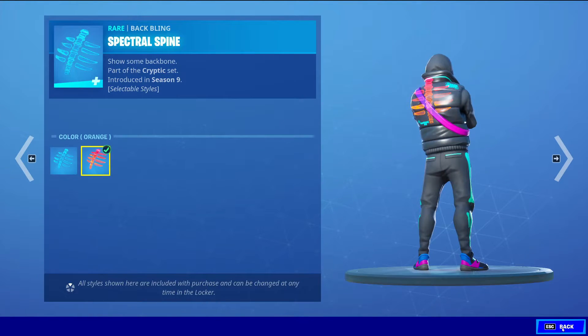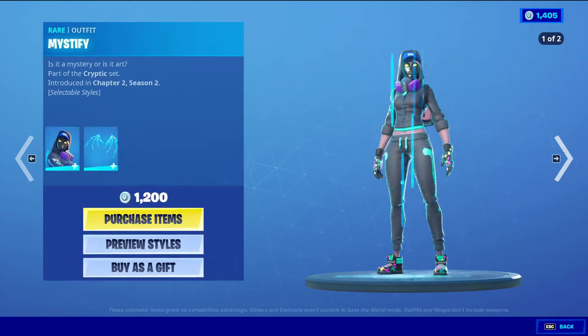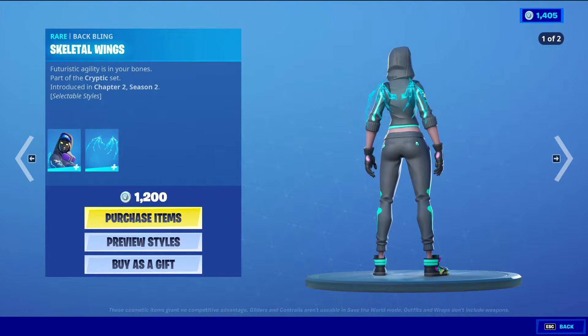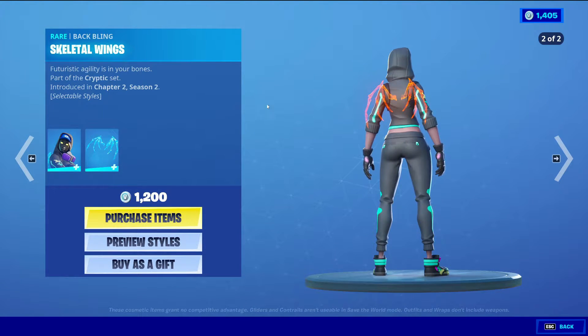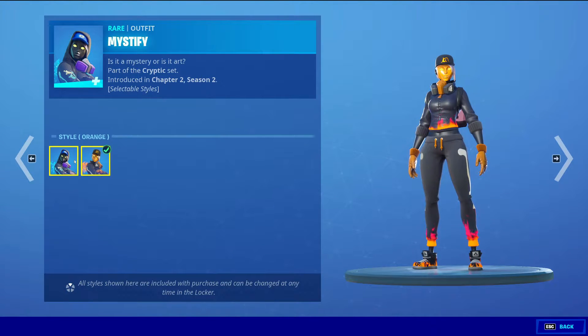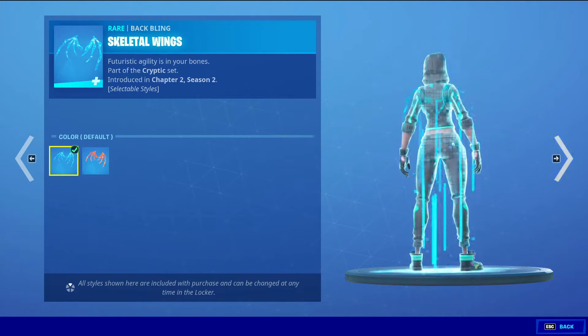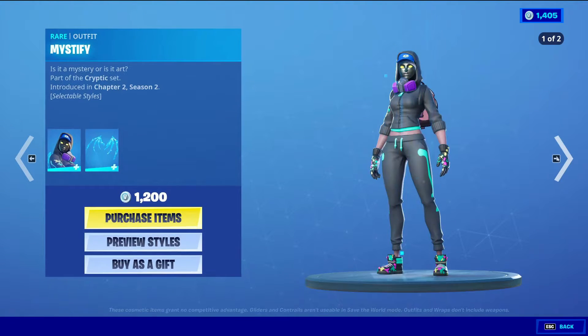This is gonna get some more sales — I know a bunch of people buy this for the Baffling. Okay, Mystified with the Baffling Skeletal Wings — it also got another style as well. So the default style and then the orange style. This skin reminds me of Technique a lot, like from Season 4. And also the Baffling has the default style and then the orange style.